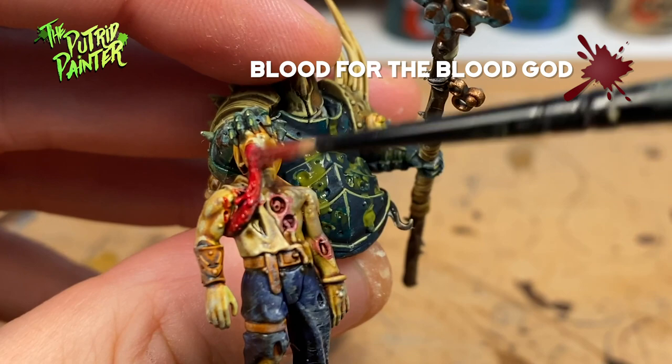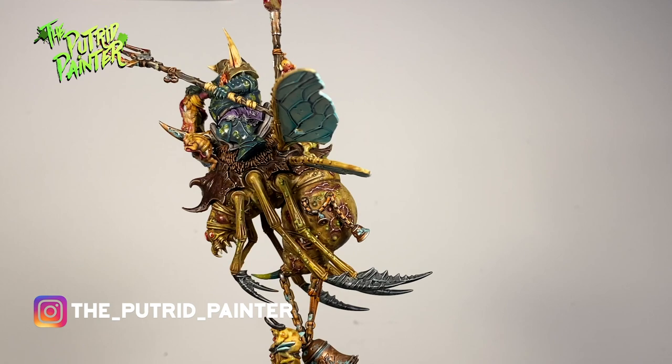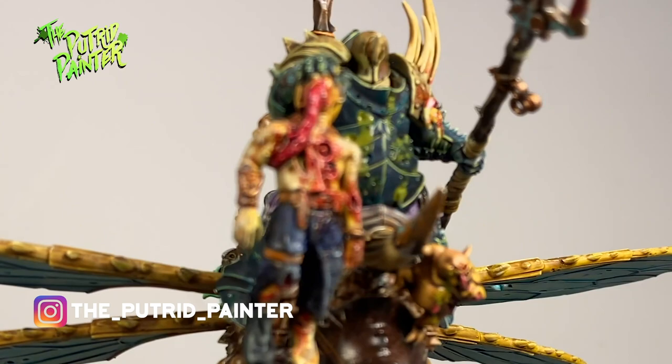And here we have the Lord of Afflictions riding on top of his Rotfly. A truly ghastly model and such fun to paint. The fly especially was quite a challenge on how to paint, but I think it works very nicely here. Let me know in the comments what you think of my general, and be sure to check out my Instagram account where I will be posting updates on all of my painting projects. Thanks for watching!